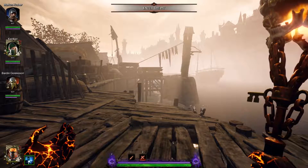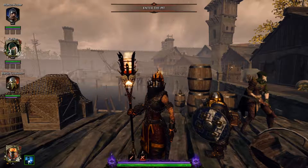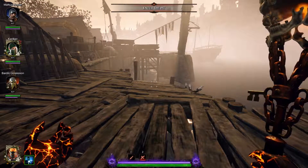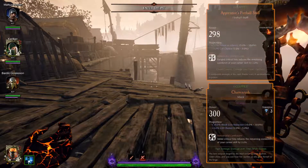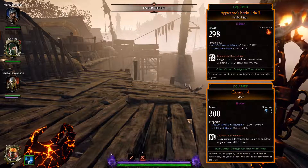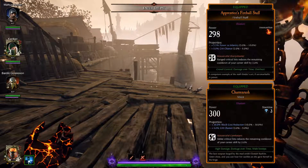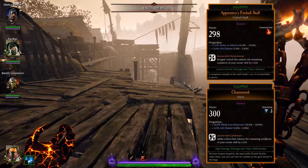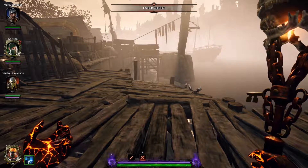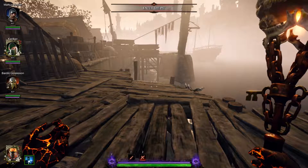Hey there and welcome to another Sienna weapon test. Today I'm looking at the Fireball Staff, which is my personal favorite — my go-to on pretty much any class, especially the Unchained. This weapon has crowd control, damage over time, and overheat as its traits, but keep in mind every fire weapon has overheat so that's not too much of a worry. At the end of the video I'm going to do a review of pros and cons, but I'm playing on Champion so you can actually see the Fireball Staff in action.